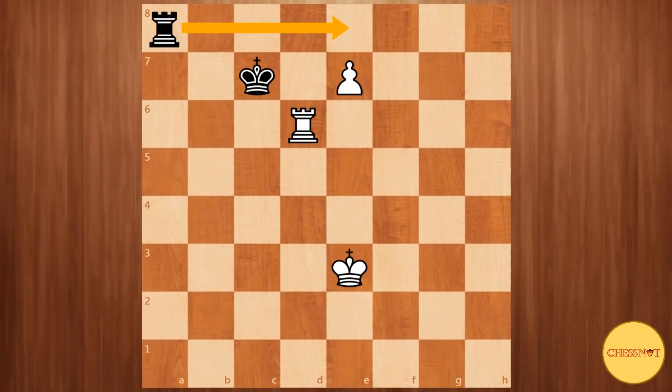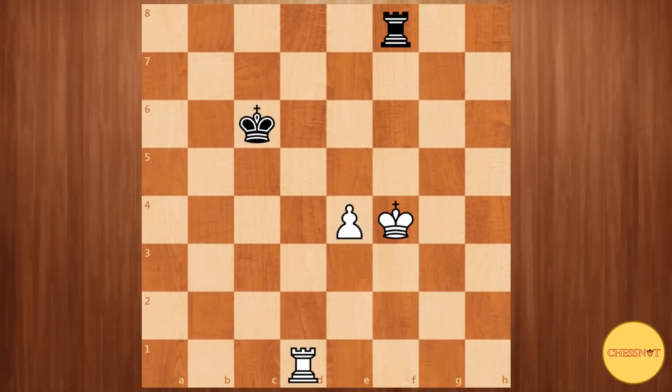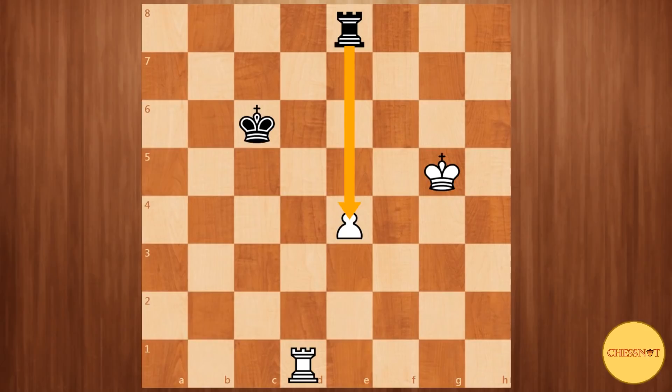So we now have a rough idea of how black can try to defend 1.e5. Now let's take a look at the second way white can try to advance his pawn, which is king to f4. Luckily for black he has sufficient checking distance with the pawn being on the 4th rank. So here rook f8 check, king g5, rook to e8 — this is an important move to remember, pressuring the pawn.